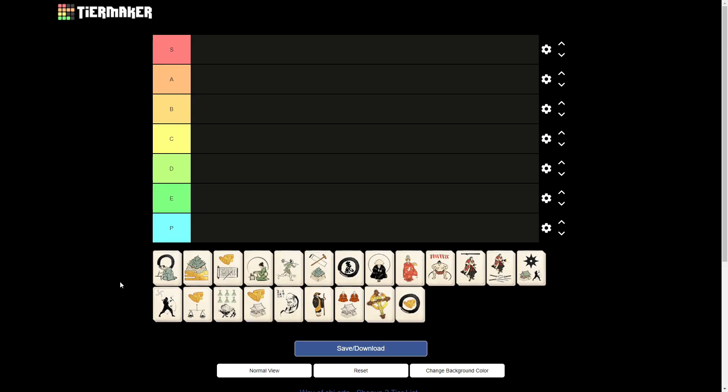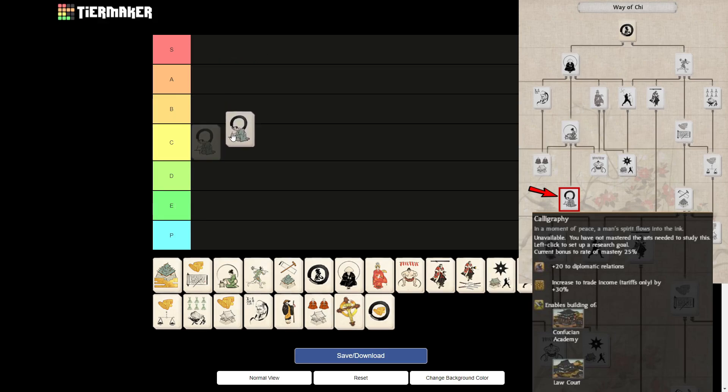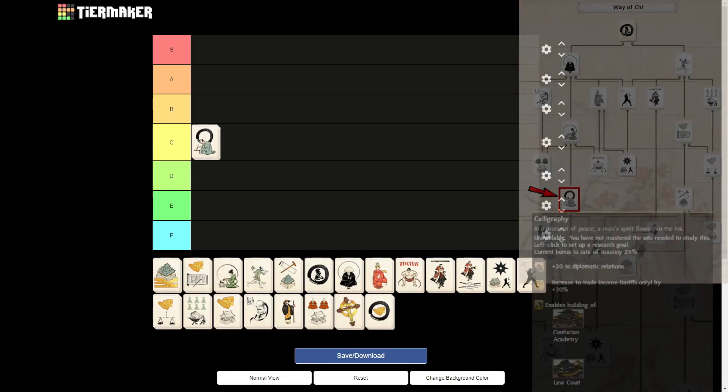First up is the Calligraphy Art, and this one will go into C tier for me. I think it is a decent art — it is useful for every clan. That 20 diplomatic relations are nice. The trade income for the territories is nice as well. Being able to upgrade your philosophical tradition province specialties is also nice. However, I think it is a little bit late in the tree to actually warrant it anything higher than C tier.